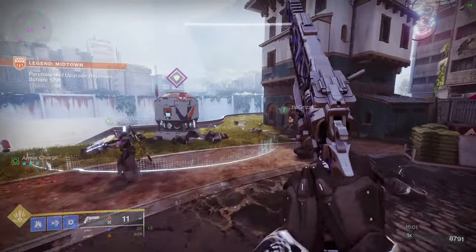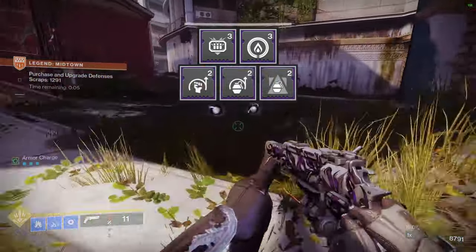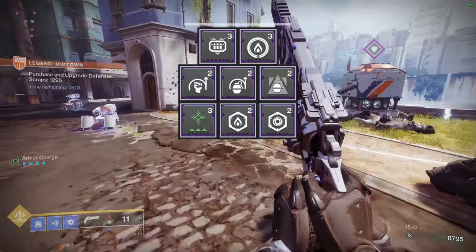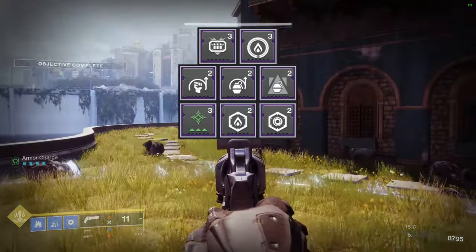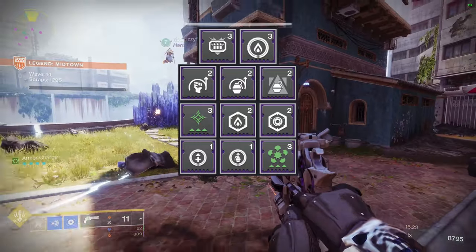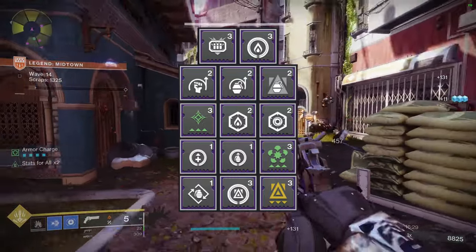Now looking at the armor mods: for the helmet, Solar Siphon and Heavy Ammo Finder. For the arms, Momentum Transfer, Impact Induction, and Bolstering Detonation. For the chest piece, your Wormfrost-Z, Charged Up, and resist mods. For the leg armor, Recuperation, Innervation, and Elemental Charge. And finally for the mark, Bomber, Reaper, and Utility Kickstart.